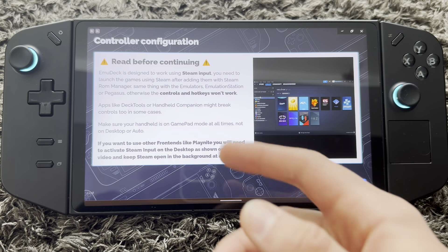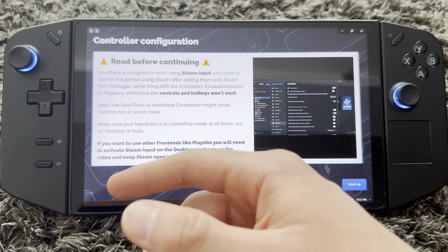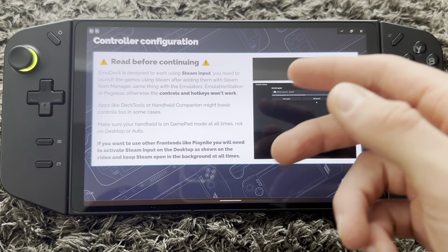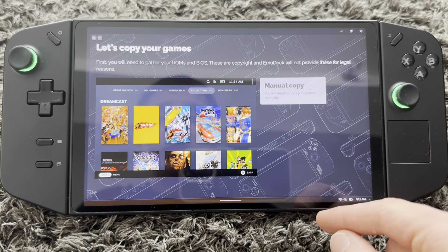Controller configuration — read before continuing. EmuDeck is designed to work using Steam input, so you'll need to go into Steam to launch the games. You already need to have Steam installed — I'm guessing you already have that. Press Next.